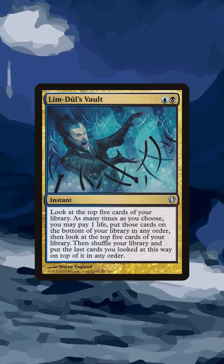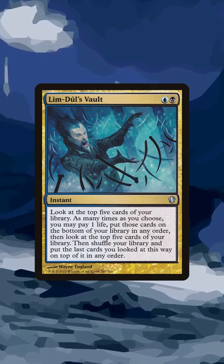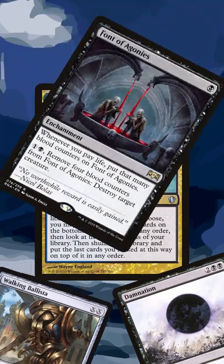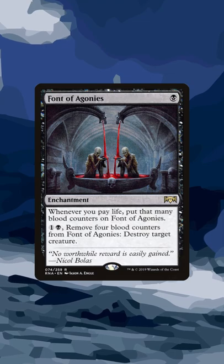The fact that this card has instant speed is what puts it over the top. Play it at the end of your opponent's turn to dig deep and find your missing combo piece or your perfect answer to the current board state. Play it with Font of Agonies to pay a bunch of life to kill a few creatures whenever you get the opportunity.